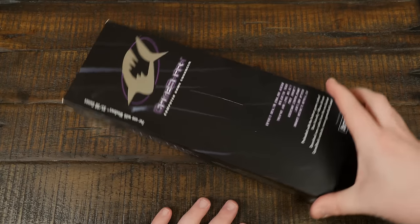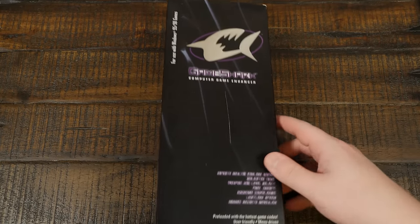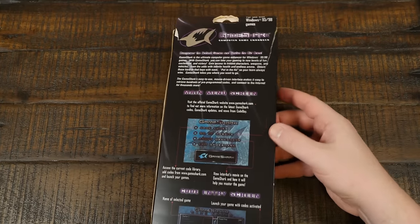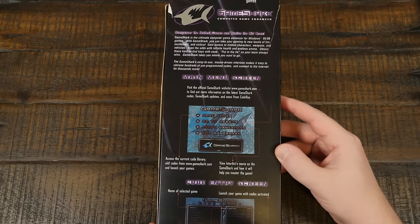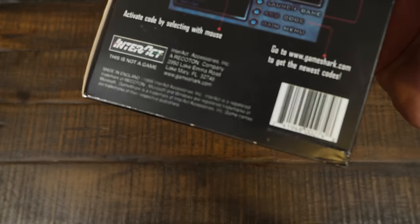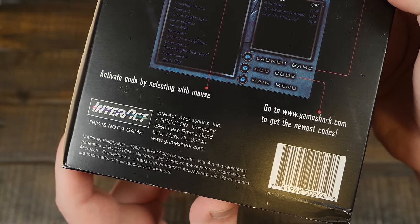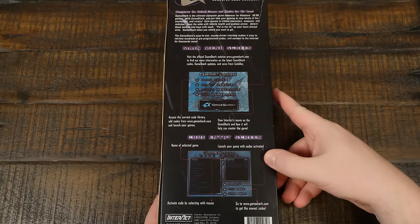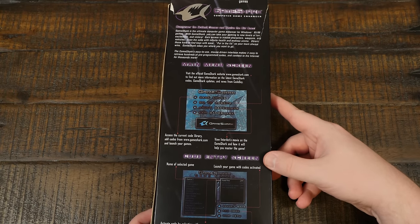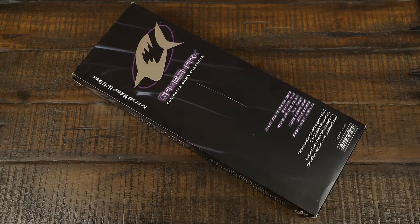I also want to take a look at this package — it's very long and really tall. I assume it has a VHS tape inside, like the Action Replay version did, which was a PAL VHS. This one is of course a US release, even though it still says 'made in England.' It's from Interact, a Recoton company — they released a whole bunch of random peripherals back in the day. I never once saw this in stores; somebody found it and sent me the link, I found it on eBay pretty cheap.